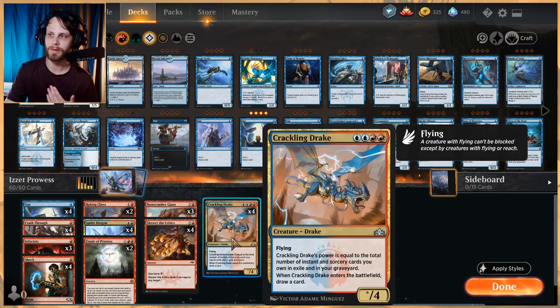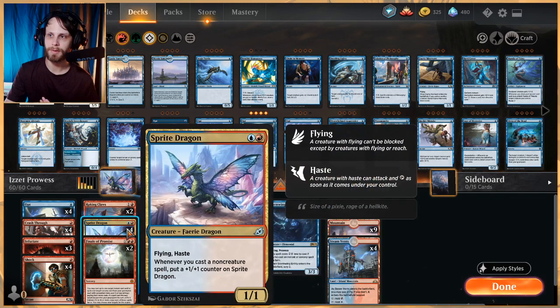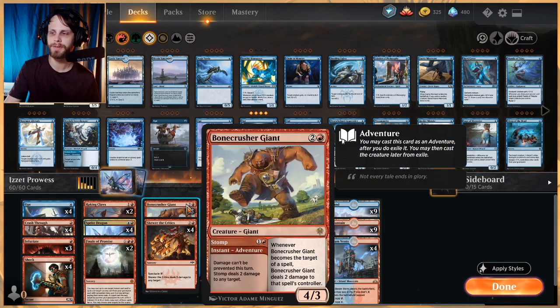We also have Crackling Drake and Sprite Dragon, both very aggressive threats focused around the spells-matters theme. We've also got Bone Crusher Giant — more for the Shock mode than the 4/3 body, but it does give us a nice three-drop creature to drop down and hopefully get some extra damage in if we need to.